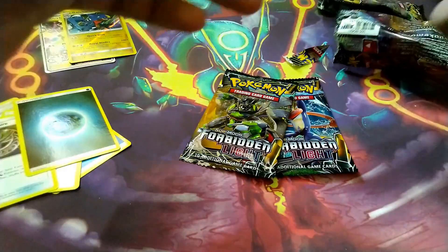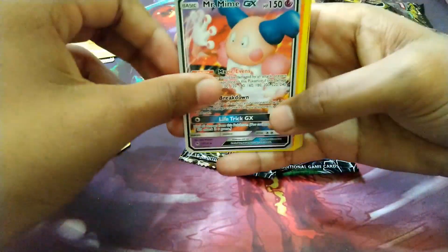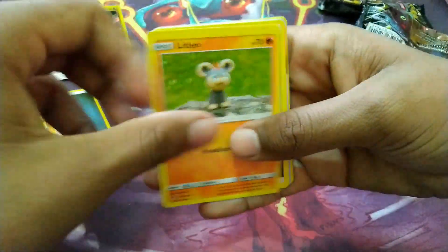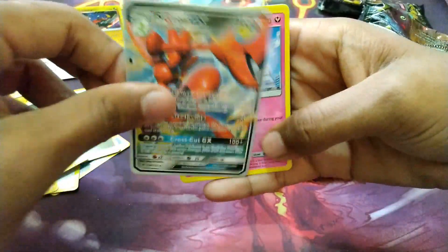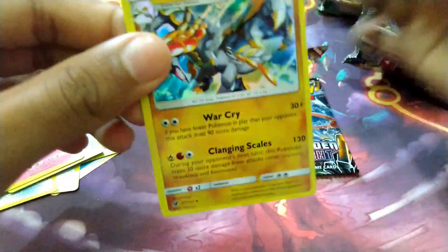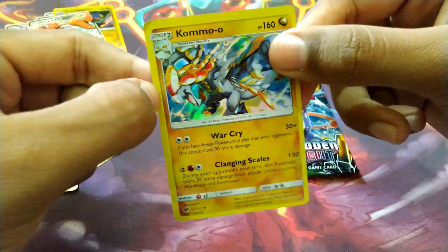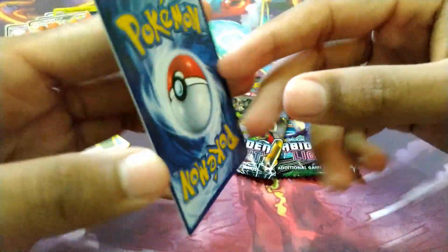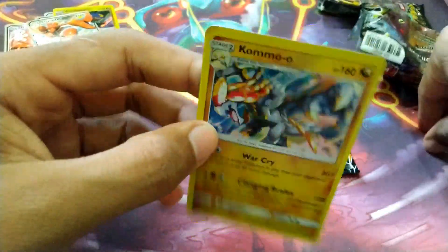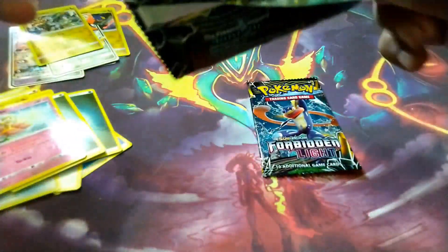These packs are actually nice. We got a Crasher Wake, a fire energy, a Mr. Mime GX — nice. We got a Pyroar, Litleo, steel energy, Scizor GX — I have the Scizor EX real one. Flapple baby and a Kommo-o hollow, nice. I think they added one real card in. The last one seems a little bit real — come over hollow, nice. Two packs down.